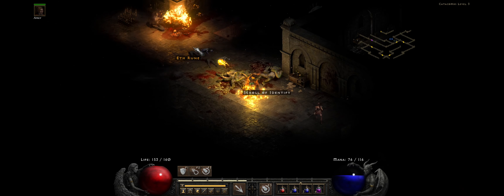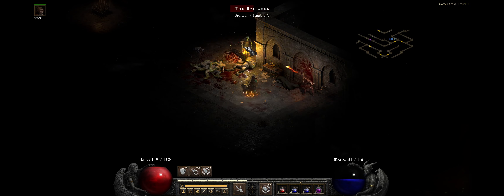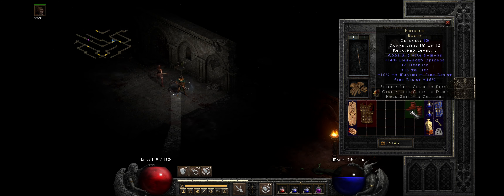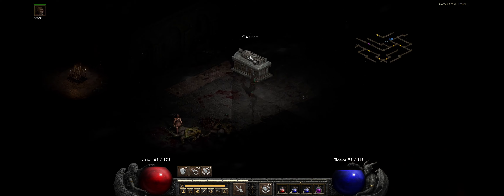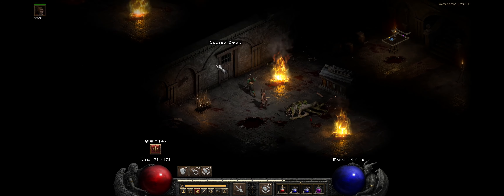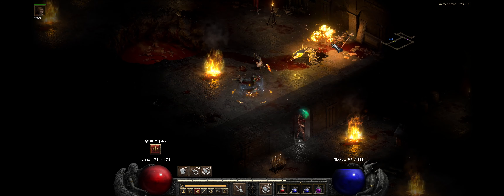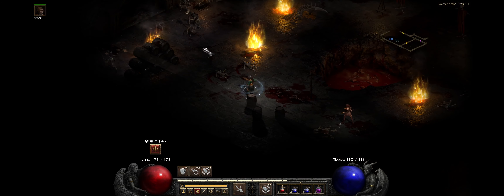On the fourth floor of the Catacombs now — going to try and take out Andy. Still don't have any armor — I've got some Studded Leather but I can't equip it. I identified the unique item: it's Hotspurs boots, adds fire damage, pretty good actually. It doesn't increase my Fireball damage directly, but never mind. Let's put Hotspurs on. Clearing the first room — looks like we should be okay. No mana potions on the floor though.